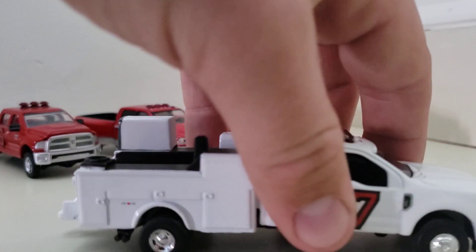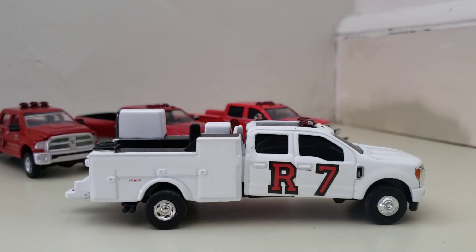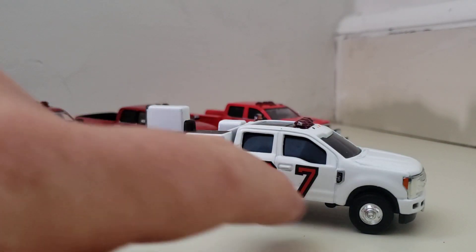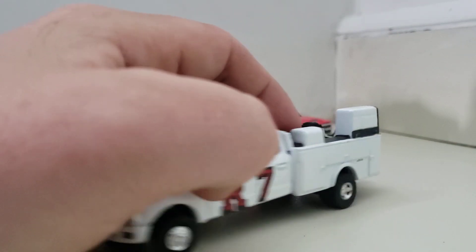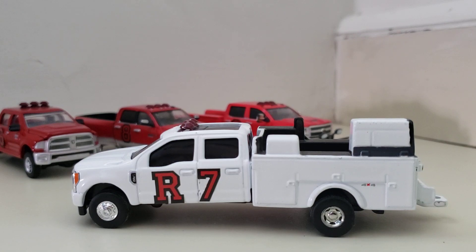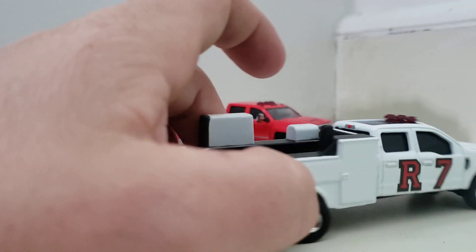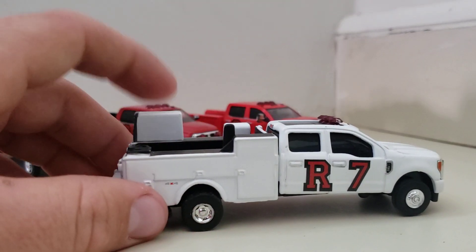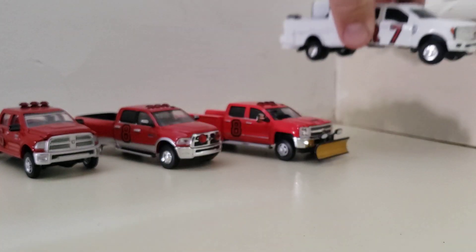Next is Rescue 7. This is the first light utility rescue truck that I did. This is a 2019 Ford F-350 Dually — also an Ertl. I put Rescue 7 on the side and a light bar on the roof. There used to be a mobile crane on it that I took off, and that crane is actually the one that's now on TAC-6. This truck responds with the ambulance to various medical calls, and it also has a plasma cutter on it so you can cut cars out. That's it for the rescue trucks.